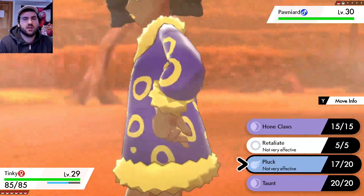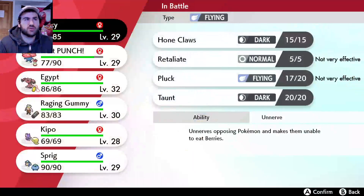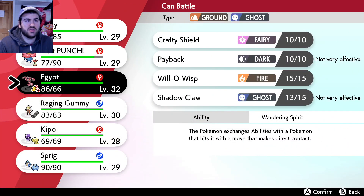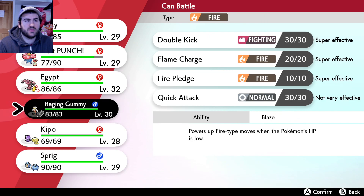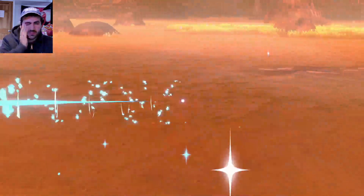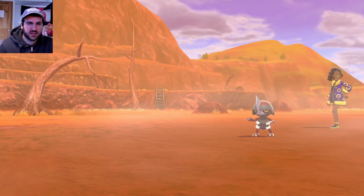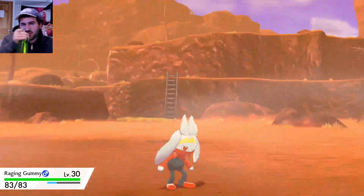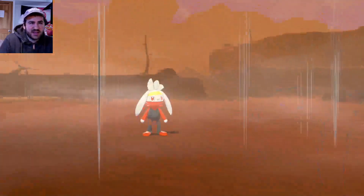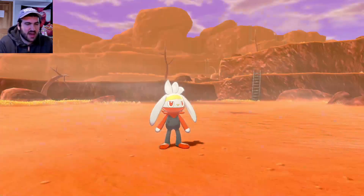Do we have anything that can hit this thing? No. Cool. I'm not really worried about what he's gonna do. I don't think this guy's that good. Ponyard gets Defiant, and maybe something else. Does it get Moxie later? I've used Bisharp in competitive a long time ago, but I don't remember what his abilities are. I'm very curious, but I'm not looking it up right now.